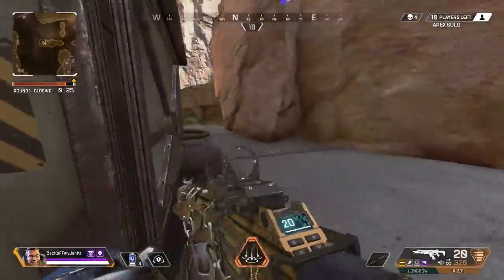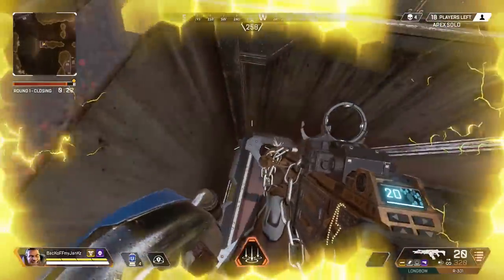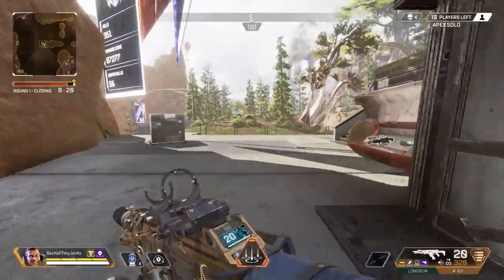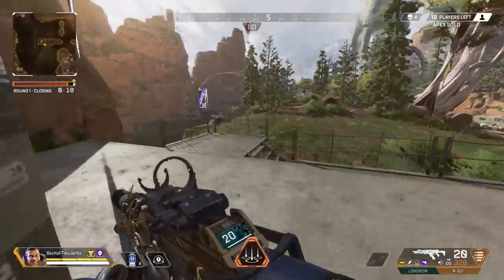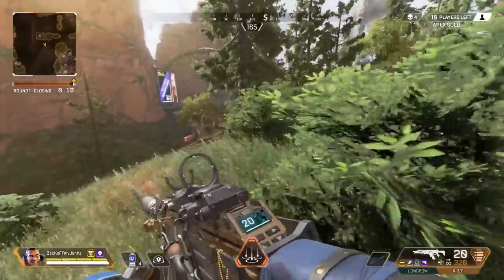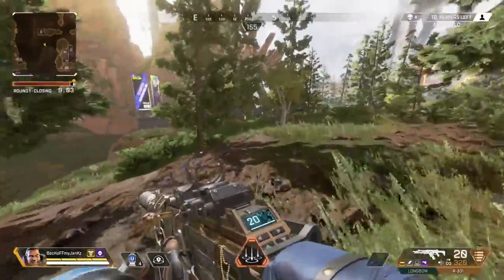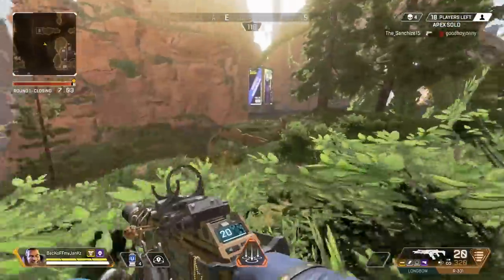I'm gonna do this for the comment section — I'm taking the gold for once. Before you comment 'you left the gold and took the purple,' a little tip for you guys: gold and purple armor is the exact same, there's no difference. The only difference is that you get your armor replenished when you do a finisher with gold, which I never do.